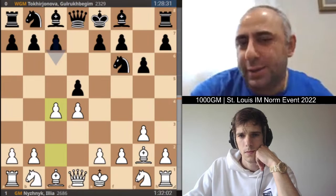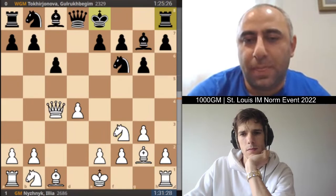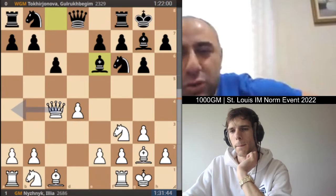C4 comes in, attacking the center. This is the fianchetto lines, and now he plays Qa4 — check. He wants to get the pawn back, which he does. Bg7, Knight f3, castles, castles, Bishop e6 hitting the queen. Those lines are not easy to play because it's like a tempo game — whose pieces are better developed? Usually white maybe gets something a little bit, but it's just very tiny.